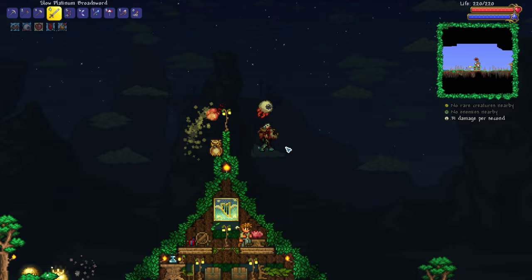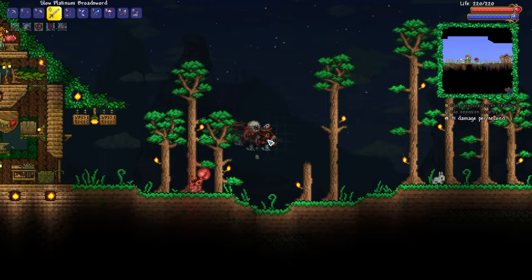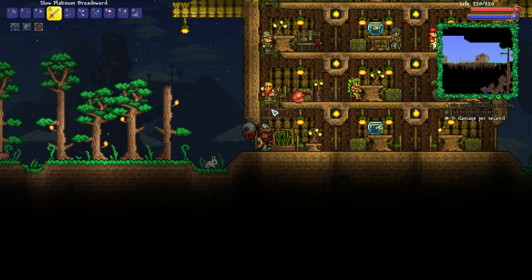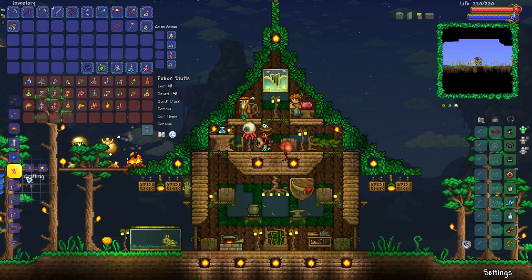Welcome back to the let's play! Today we're embarking on our fishing journey. We got the angler a couple of episodes ago, and his quest is for a humble clownfish caught in the ocean - that should be relatively straightforward. In preparation, we can use all the fallen stars we've gathered to upgrade regular worms into enchanted night crawlers, which have a whopping 35 bait power.